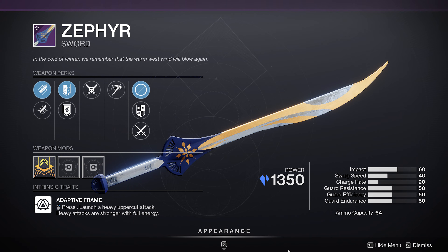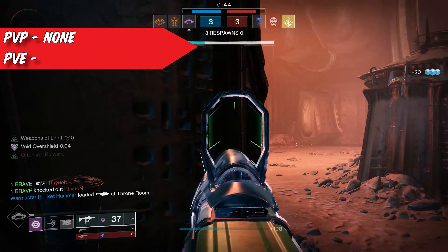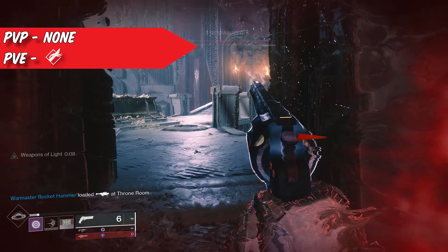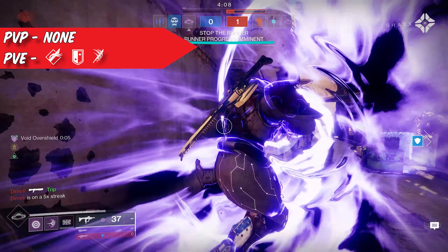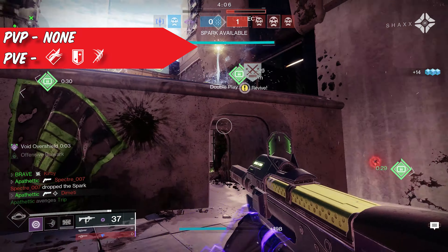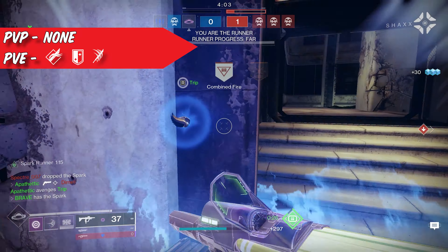Our final weapon on the list is also only getting a PvE option — the Zephyr, an adaptive frame sword. In the first column, the blade you want is Jagged Edge, giving you more damage at the cost of sword ammunition. In the next column, you want Swordmaster's Guard, which helps with the overall charge rate. In the third column, you want the perk Relentless Strikes — when you land three light attacks within a short time frame, it grants sword ammunition. In the fourth column, you have two options: Chain Reaction if you want to see your enemies explode, or Cold Steel, where powered sword hits apply slow stacks to your enemies.